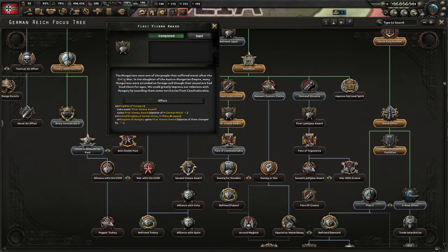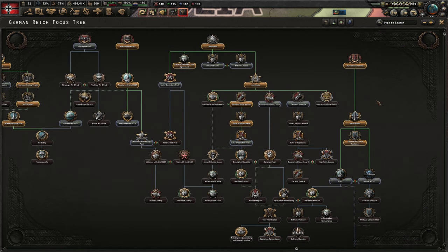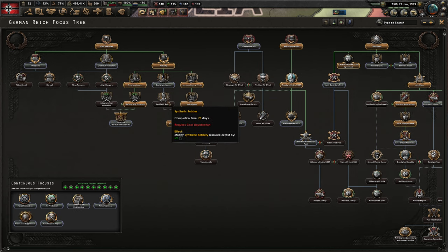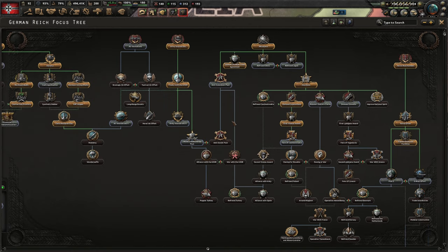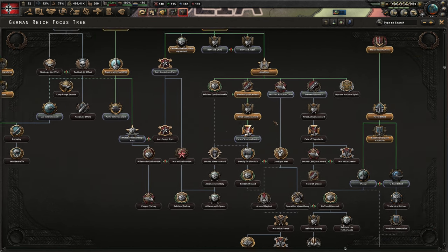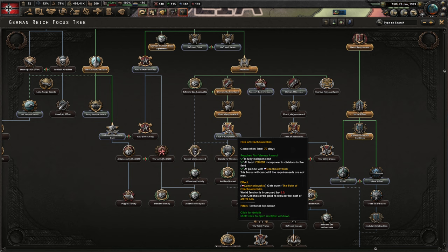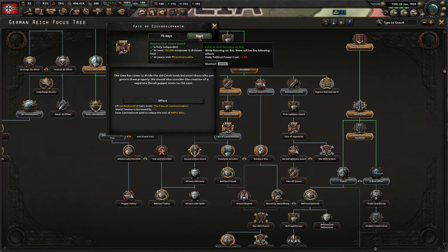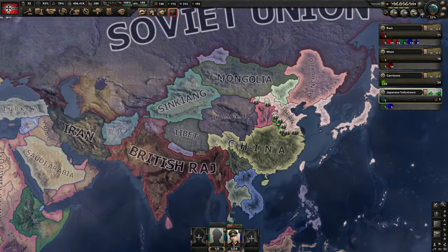There is our first Vienna Award. I think I have read this before I clicked it — that will happen very soon. Now we have to click on the next focus. We need the Westwall before we go to war. We can get army innovations for cost reduction for land doctrines. But I think the Fate of Czechoslovakia is the best thing to pick — we will get a bit more world tension, but we can reduce the cost of the MAVO bills and we will annex all of Czechoslovakia. Since we are playing on historical, this will actually happen.